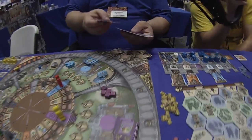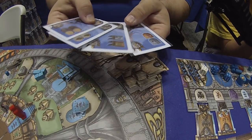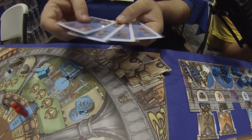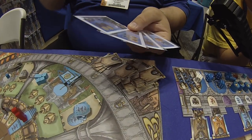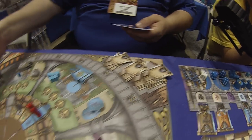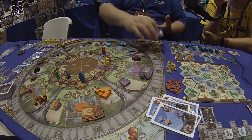You have a set of cards in your hand — they all have criteria on them. At the end of any action, when you can meet those criteria — which just means you have those things, you don't lose them — you can say 'I've got those two things, I'm scoring two points,' draw another card. So you can score one of those at the end of every action.